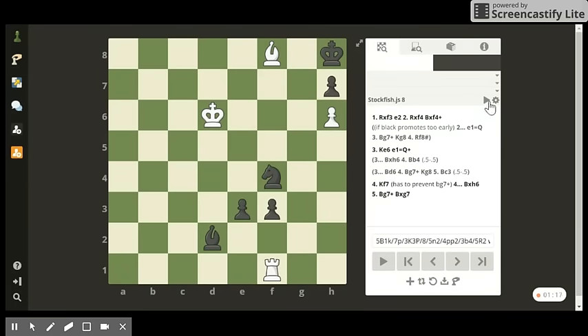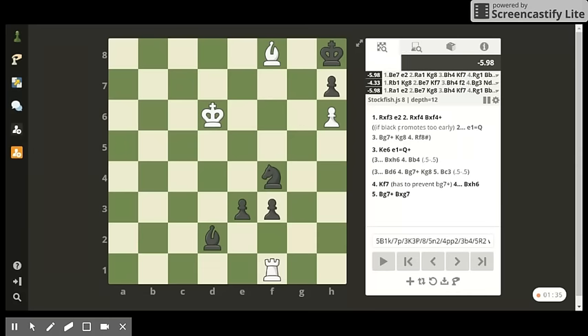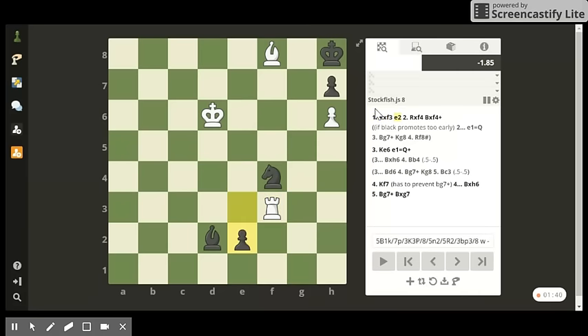When you initially plug this position into the computer, according to Stockfish, it seems as if black is winning right now. It gives black a minus 2.14 advantage, or even higher. However, if black instead of playing bishop takes f4, decides to promote the queen first.